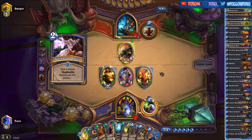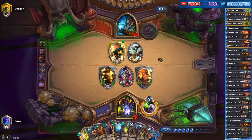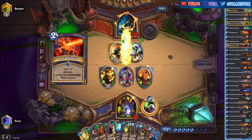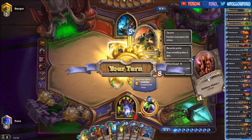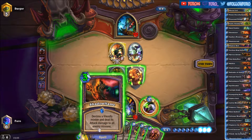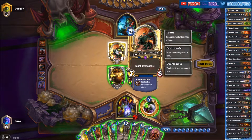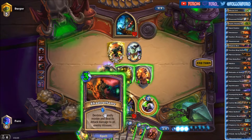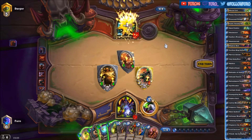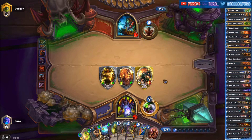Taunt Elemental — interesting. He is also resummoning it with the Ancestral Spirit. The Lava Shock will kill the Defender of Argus. So with nine mana we can just play the Sylvanas and the Shadow Flame, stealing the Earth Elemental. We also get another Earth Elemental after this one dies — that's a pretty good move. Thanks for the minion, and seven more to the face. Even if he kills the board we get the 7-8 Earth Elemental.